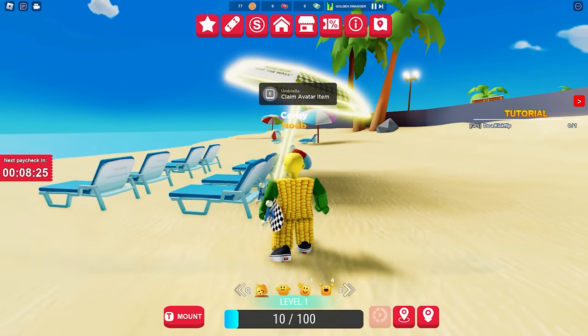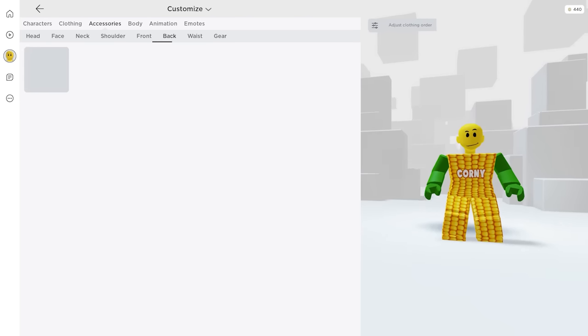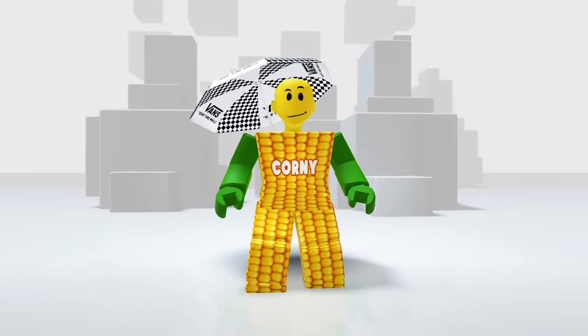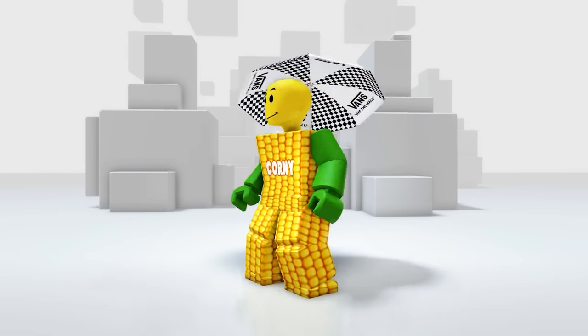There you see the umbrellas in front of us. This glowing umbrella is the right item — let's go and claim it! Now check the item from your accessories, click the back — here it is. It looks appealing. Now you can explore Roblox without worrying about your skin being burned.